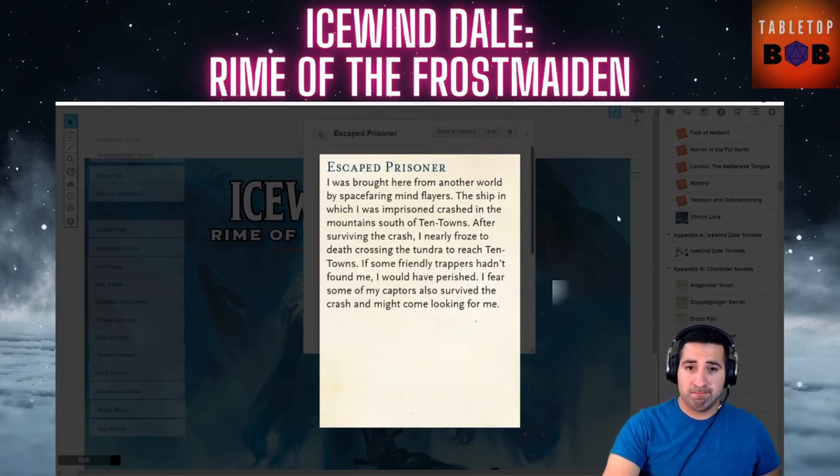The Escaped Prisoner: you were brought to this world by space-faring mind flayers. The ship in which you were imprisoned crashed in the mountains south of Ten Towns. After surviving the crash, you nearly froze to death crossing the tundra. Some friendly trappers saved you, but you fear some of your captors also survived and might come looking for you. This secret has lots of story and deception opportunity — the character might want to avoid the crash site, or conversely go back and investigate what happened.